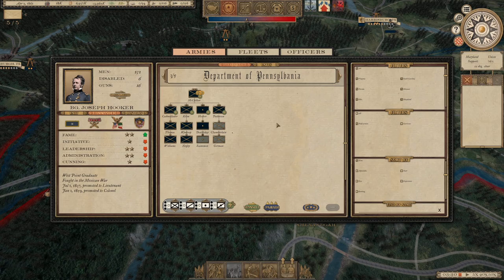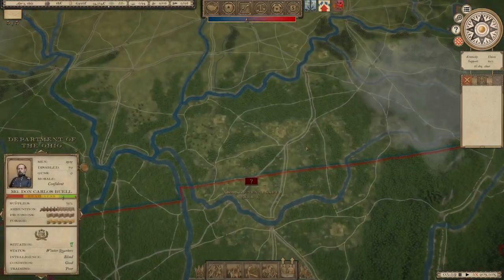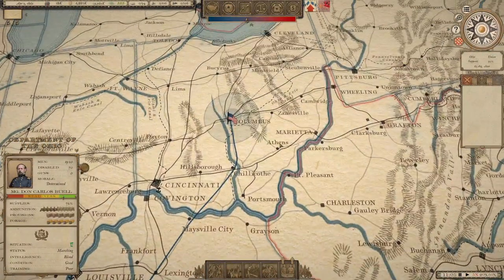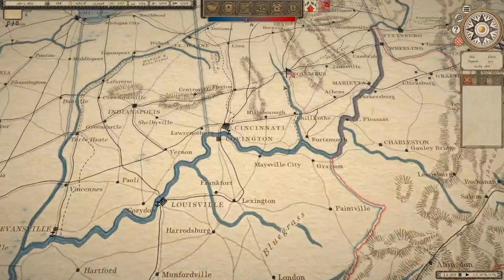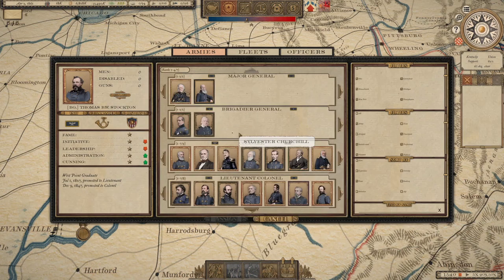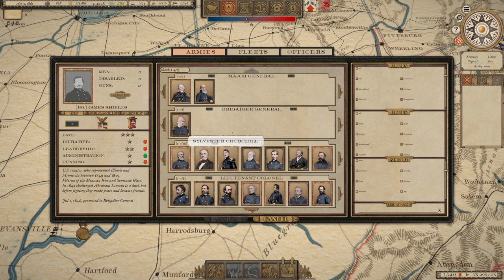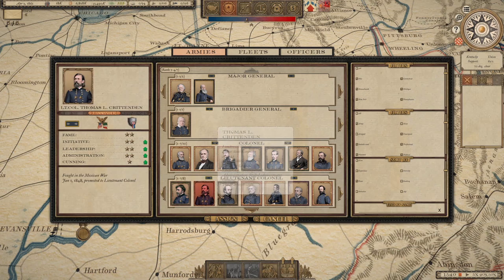That's how we'll kind of start it off. Department of Ohio is going to go down here — I'm going to hold the railroad junction at Bowling Green. I do want to get another one up in Pittsburgh, I think. Don Carlos Buell — let's come out and put it under Wool, and reorganize this in a way that makes sense. James Shields is going to come out.